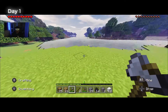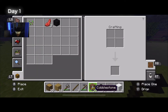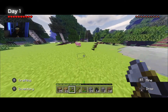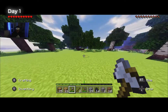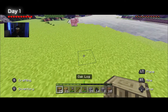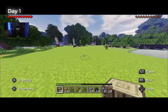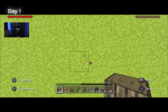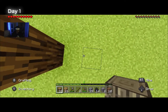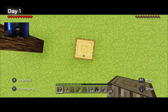Pretend like I didn't just see that drowned over there. All right, yeah, this looks like a pretty good spot for the house. Okay, so the entrance will go right there — the doorway can be right over here, so it'll be like one, two, three wide.